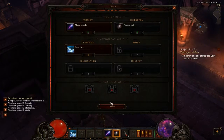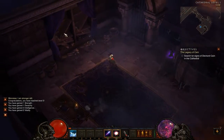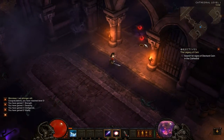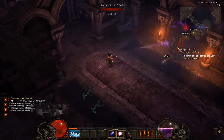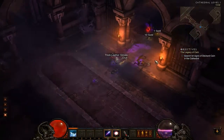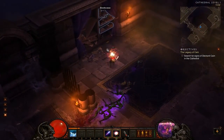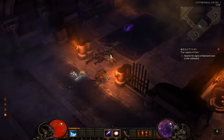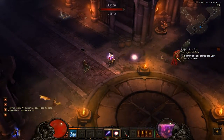Here we go — Arcane Orb. This is probably one of the main AoE spells you'll use as a sorceress. It basically does this, which is just epic, and it costs 35 arcane power to cast. It's pretty slick — just a mix of targeted and AoE damage.